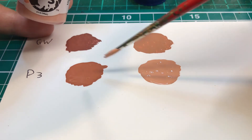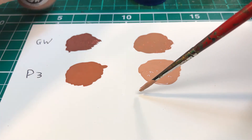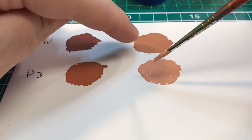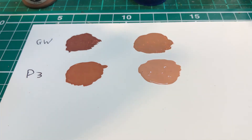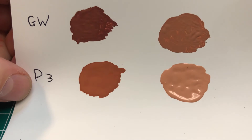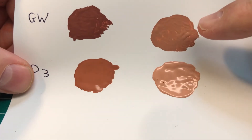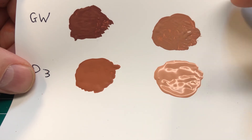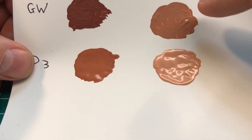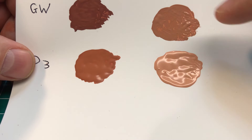It's on a par with the Carroburg Flesh. I notice no real difference between P3's two paints here — it's even less noticeable than between the GW ones, but again it's really negligible. I would say the P3 is slightly lighter, and the Cadian Fleshtone is slightly more brown, ever so slightly. Either tone is a good tone for skin.